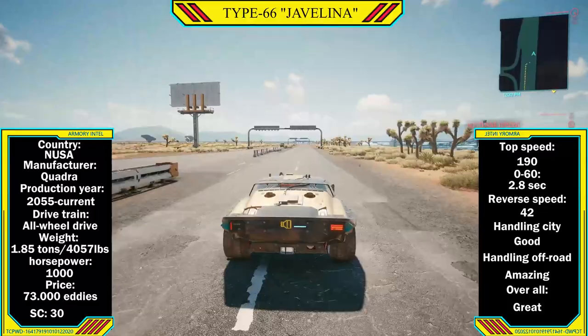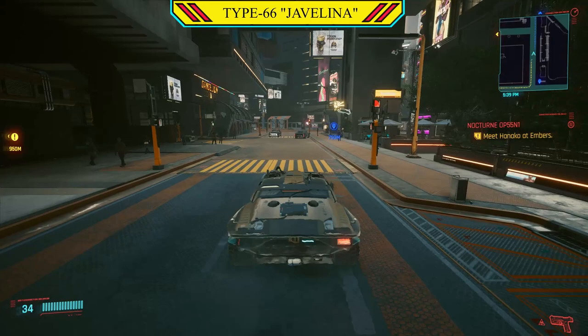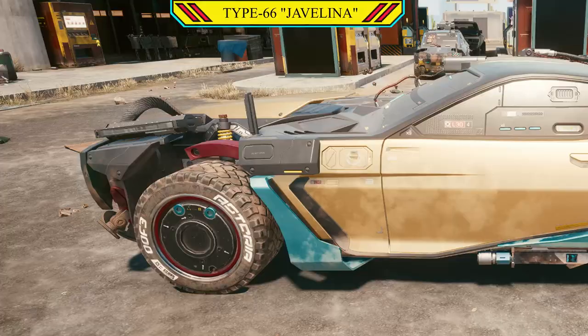Off-road, this car was made for it. It absolutely digs into the ground — you have traction almost the entire time, it barely slips, and it was built to be an off-road beast. Inner city, it's largely the same, with it sticking to the ground like glue. It's really good at getting around tight corners, and given its slightly smaller build, it can fit between cars or get through narrow corners.